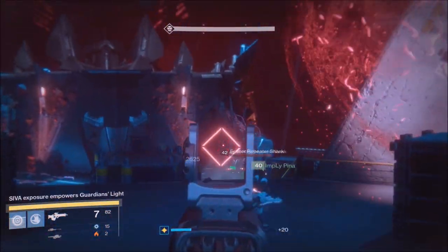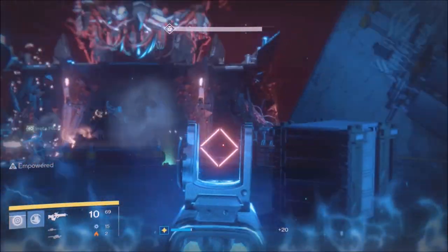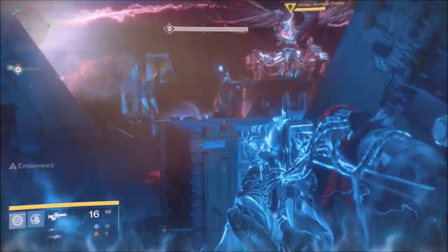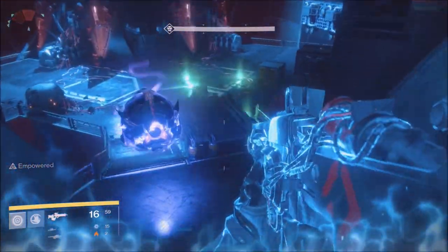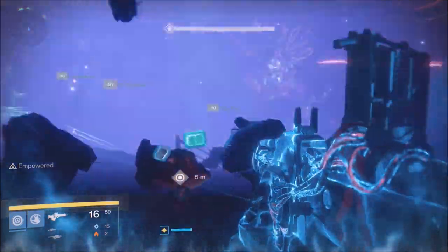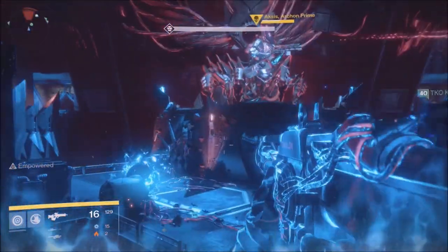What you guys want essentially is high DPS weapons. I'm using raid weapons in this video — the Chaos Dogma is a great weapon, and that scout rifle will be dropping an arc in the adept 390 version. You can also use high impact snipers; I'm also using the raid sniper in this video. If you're not very good at staying alive in raids, I would recommend being a Solar Warlock — if you die, you get a second life. I do die once where I get pushed off the map by Aksis, but it's a good safety net to have.